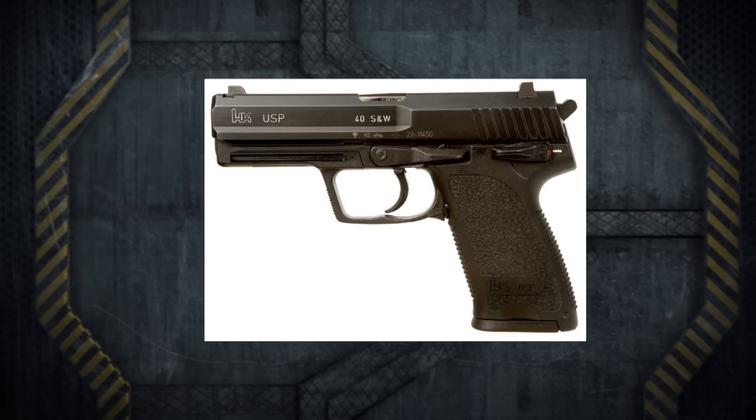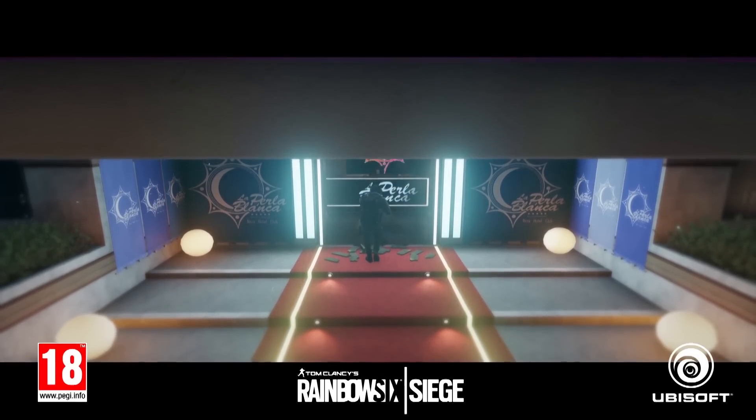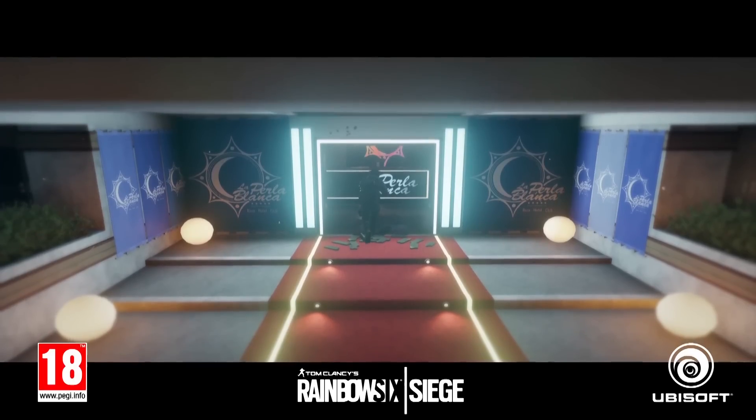His secondary weapons will be the USP-40, which is the pistol he was shown using in this trailer, and something called the ITA-12S. I actually have no idea what that is — it doesn't turn up anything when I try to research it. There are a few weapons in Rainbow Six where they don't use the actual name; there's probably a licensing reason behind that.